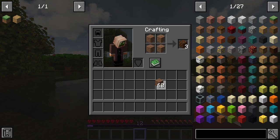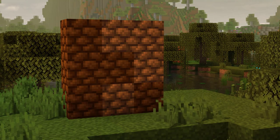Interestingly enough, mudbricks can only be crafted in water and must be placed out as a block in order to dry out.